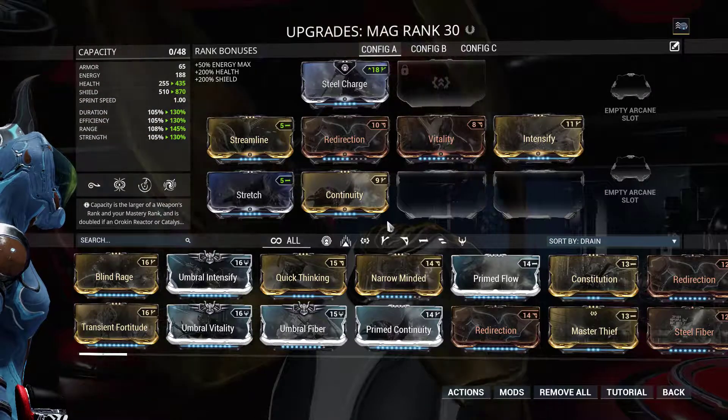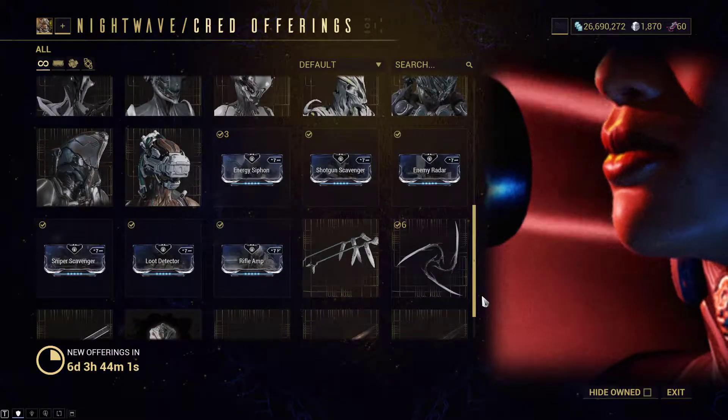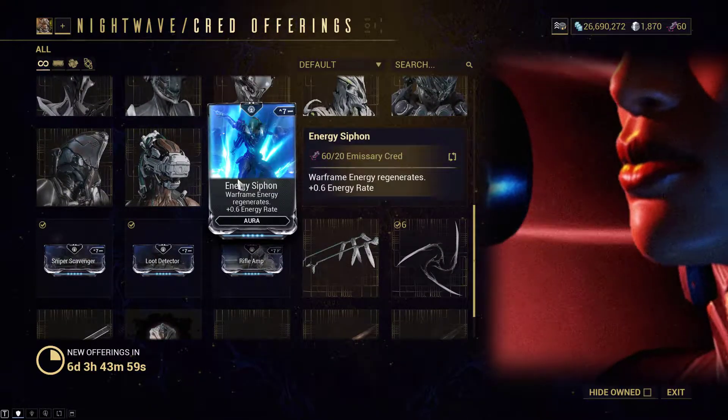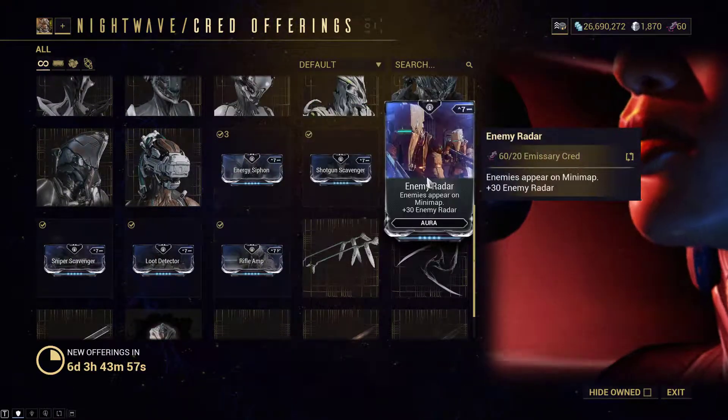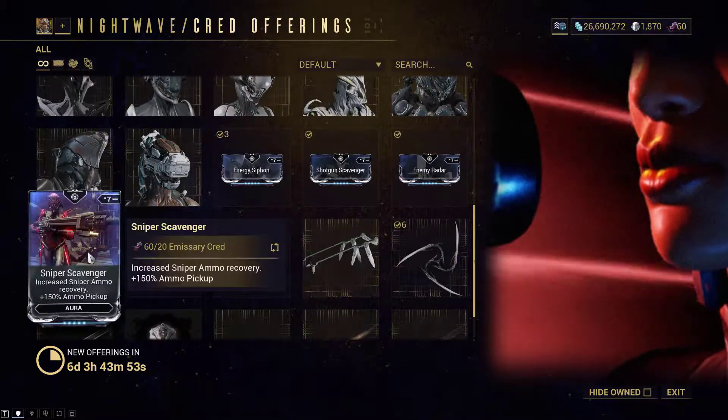To slot these six mods into your warframe you need to use an aura modification. Aura modifications can be bought from Nora as a Nightwave cred offering. Here are some great aura modifications sorted by polarity.